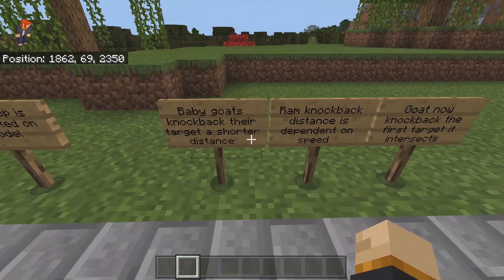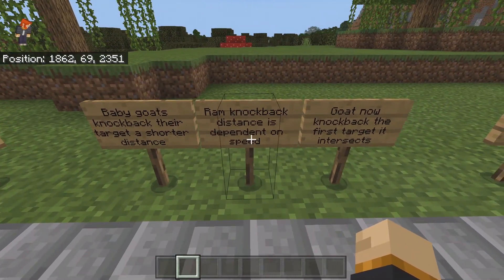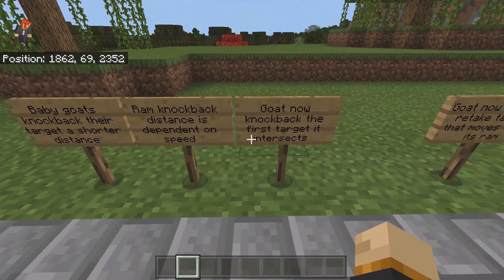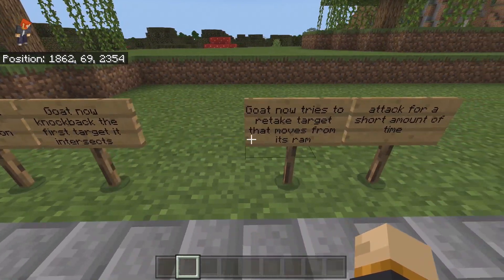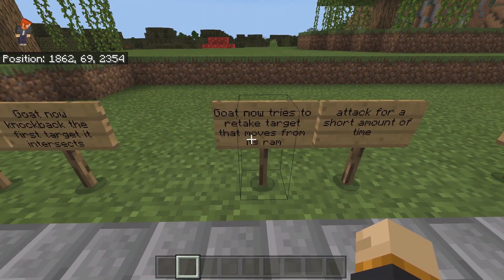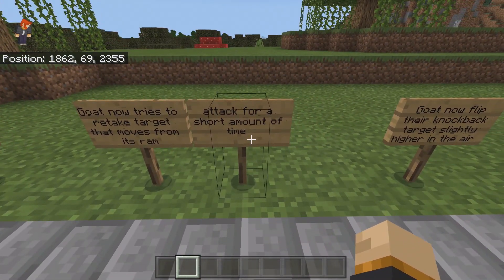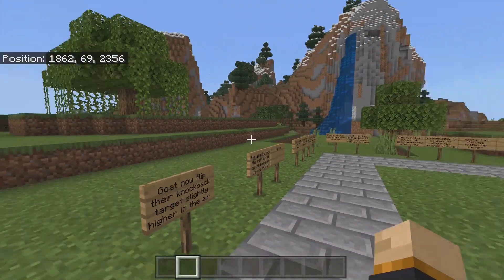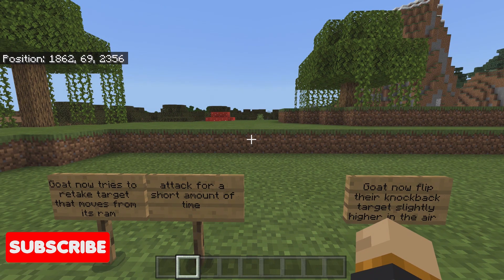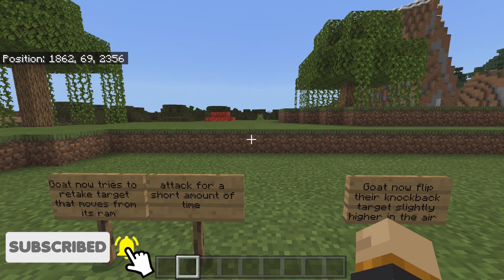Baby goats knock back their target a shorter distance. Ram knockback distance is dependent on speed. Goats now knock back the first target they intersect. Goats now try to retarget when their target moves out of the ram attack path for a short amount of time — so if you get out of the ram position, the goat will reposition itself to try to retake its target.